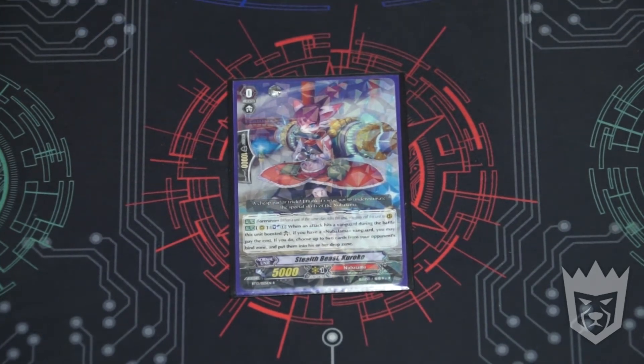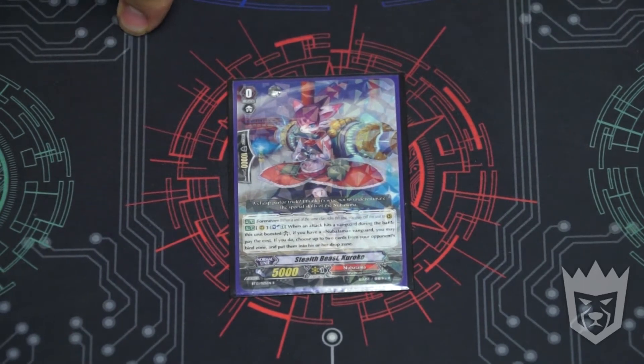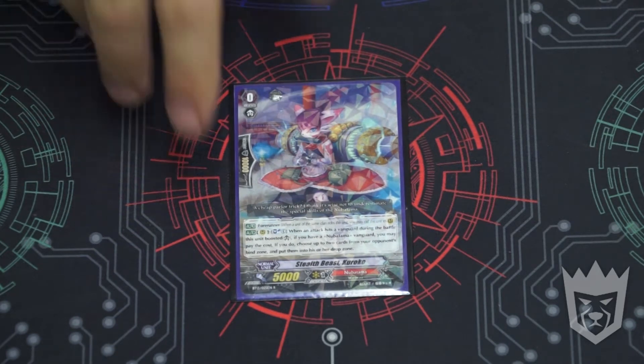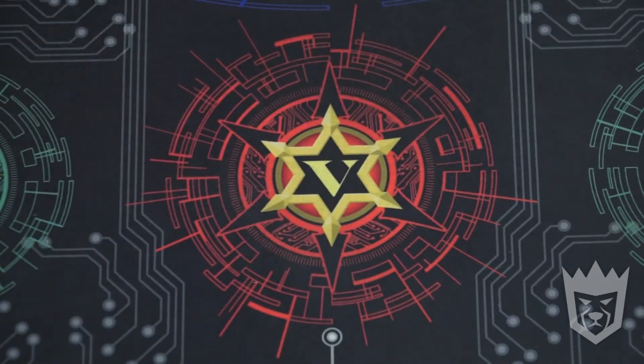The effect of Kuroko is when an attack hits a Vanguard during the battle this unit boosted, I can Soul Blast one, and if I have a Nubatama Vanguard, I can pay the cost and choose two of my opponent's cards in the bind zone and then put them in the drop zone. Really good on-pressure effect, especially at Limit Break and with the other cards we're going to talk about.